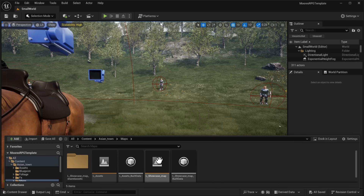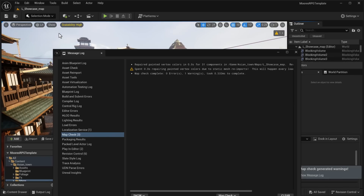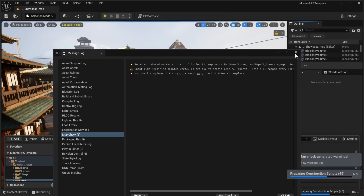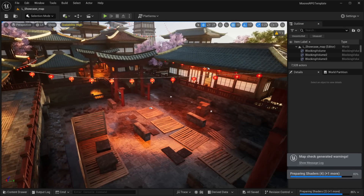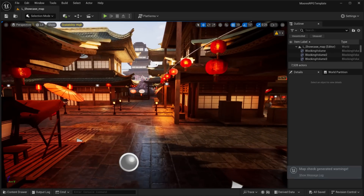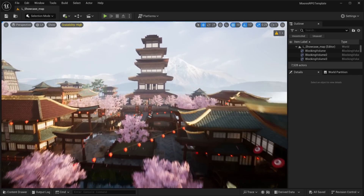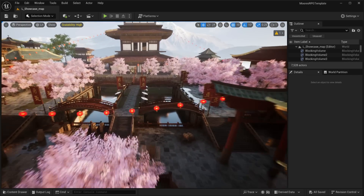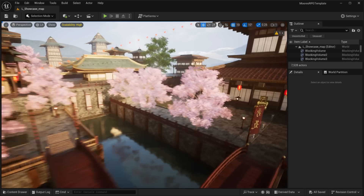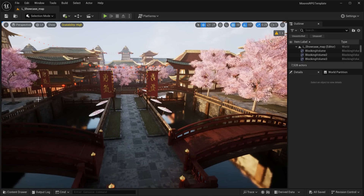This one is the one I used in the thumbnail. This is the Asian Town — a modular setup for creating an Asian-style, feudal, Japanese-style village. You can see it right here in action. It's a pretty straightforward asset. You want to create a feudal Japanese-style village, that is what this one is all about. Got a lot of pagodas, some cherry blossoms going on over here as well, a bunch of bridges, and so on.